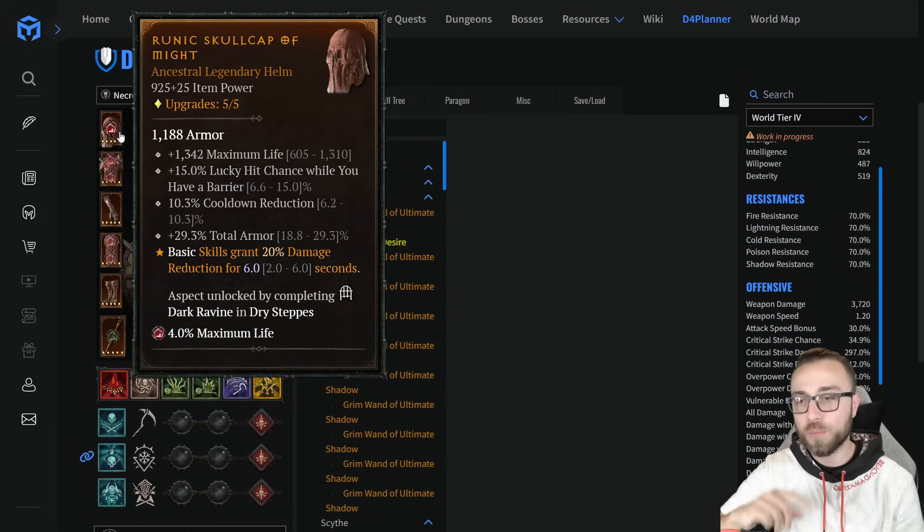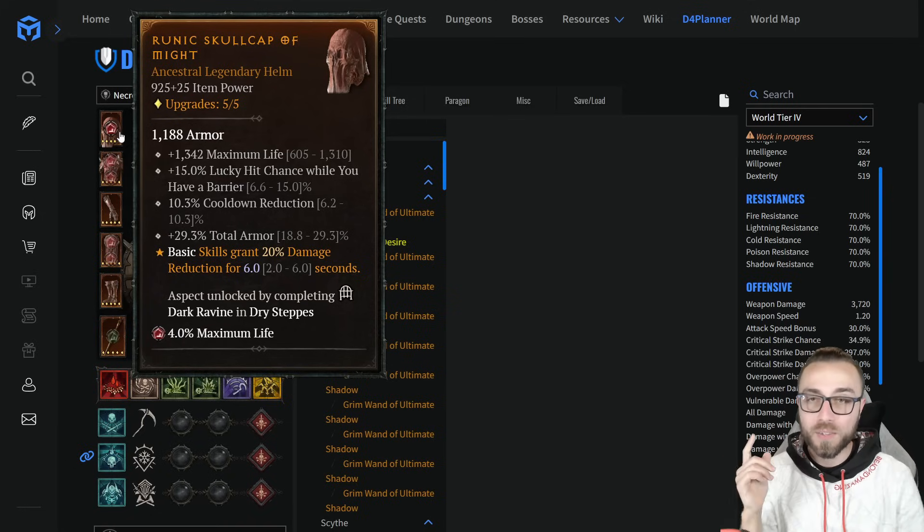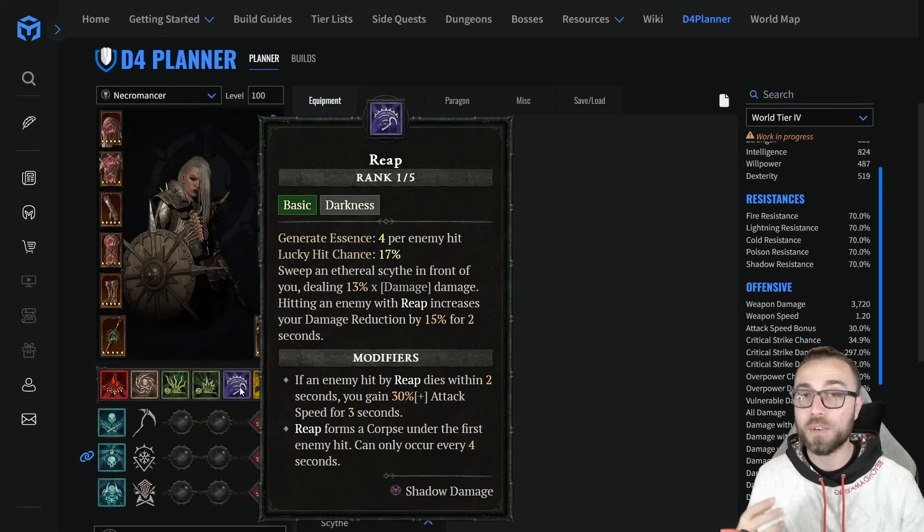For the helmet: maximum life, lucky hit chance with barrier, cooldown reduction, and total armor. We're putting Might onto the build so that, in addition to our Reap, we're going to be generating a huge amount of additional damage reduction whenever we use Reap, and we're going to be able to proactively use Reap for Corpse Tendrils much more often.